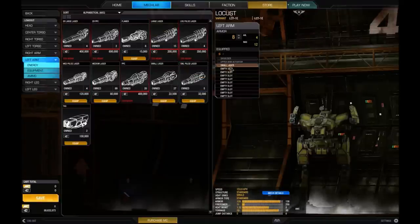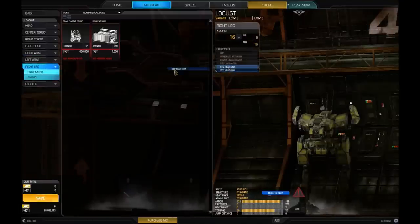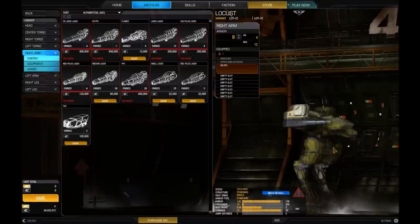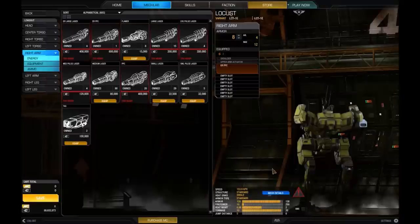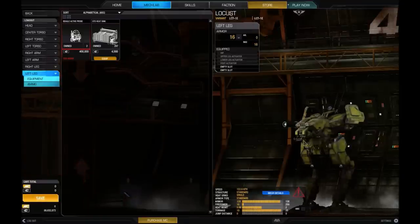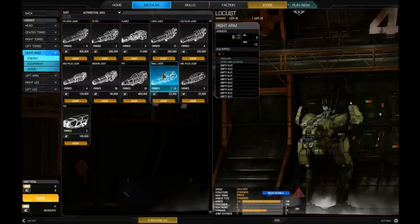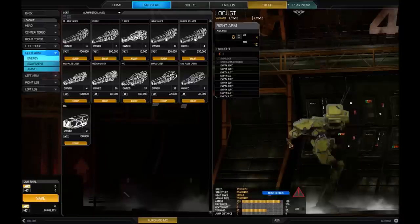There are lots of different types of weapons. By removing some weapons and trying something big — say an ER PPC on the right arm — you can see it's freaking huge. But for that one weapon alone I can't really run it because it's 19 of my 20 tons already gone. It looks like it'll do a lot of damage, but I can't run it because I also need heat sinks. It's always about tactically playing around with what equipment you can and can't have. For instance, an extended large laser weighs five tons each.